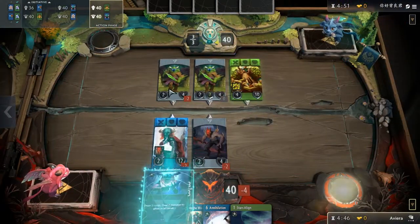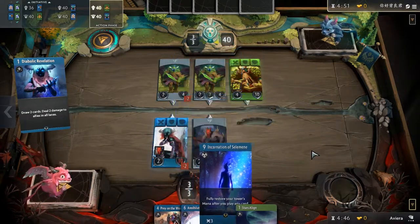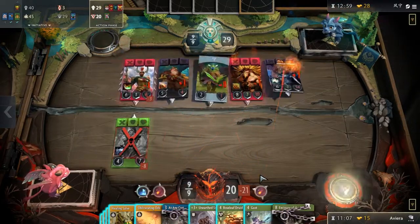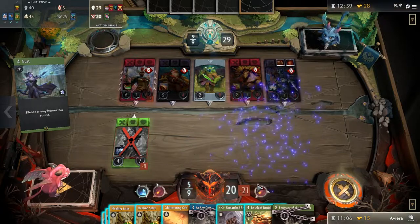Hyped usually just plays out his Diabolic Revelations on turn 1 because he doesn't care if his heroes die — drawing the combo pieces is that much more important. However, he does warn us that hero sacrifice should never come at the expense of towers losing a lot of health, so always weigh your outcomes.